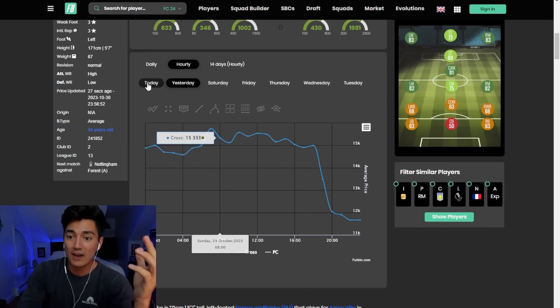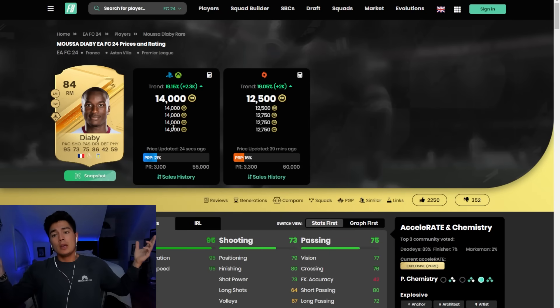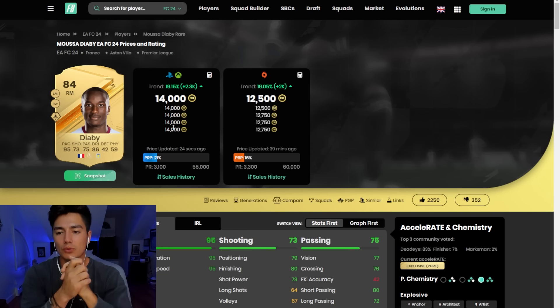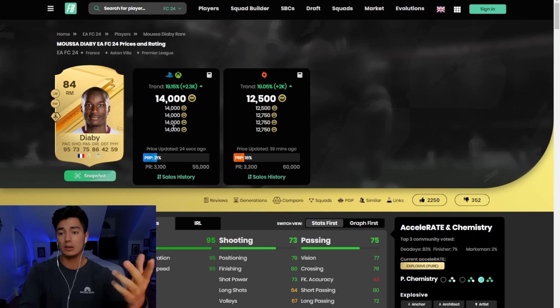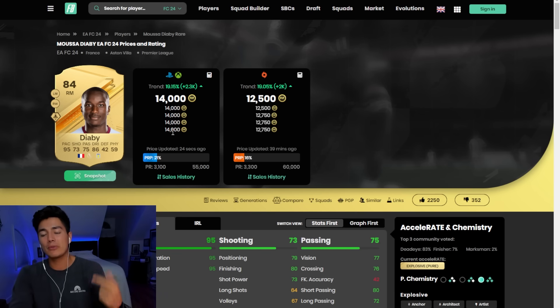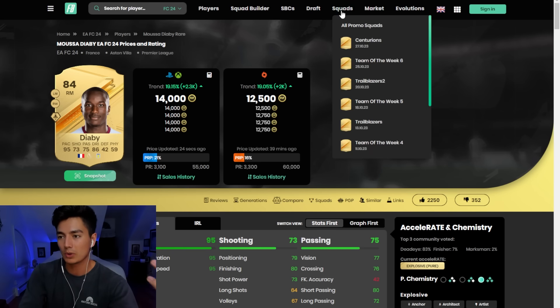Diaby was 11,500 on Sunday night. I tipped him — you had like eight hours to buy at 11K. As you can see now he's 14K. He was up a bit more, almost like 14,500. So he's down a tiny bit but up a lot overall. If you want to take your profit on meta cards or players in your team, you could potentially do that before content drop tomorrow. Because tomorrow on Tuesday, if there's no content, the meta cards are just going to keep rising. If content brings supply and content's decent, you could see some stuff come down. Tomorrow is also Halloween — it's a holiday, and in the past EA have released an SBC on Halloween. Last year it was spooky marquee matchups, which brought tradable supply to the market.